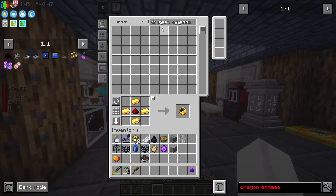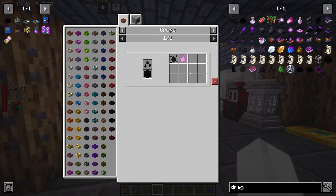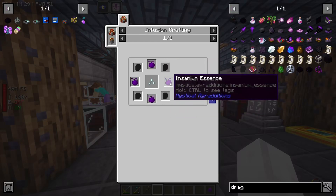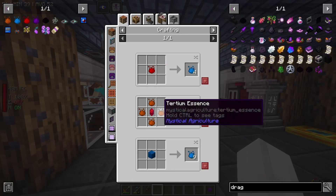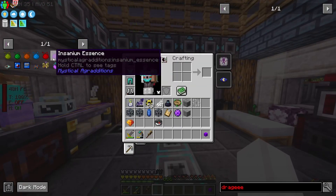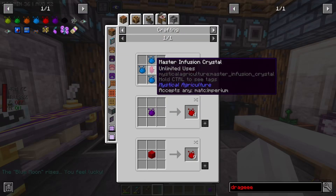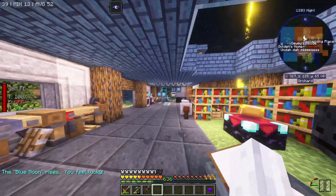So the main part of this: we do have dragon scales — we have eight dragon scales. A chunk is made out of essence from a seed. The seed is made out of four scales, so we've got enough scales. We just need Insanium essence. This needs four Supremium, which needs four Imperium, which needs four Tertium, which needs four Prudentium, which needs four Inferium.